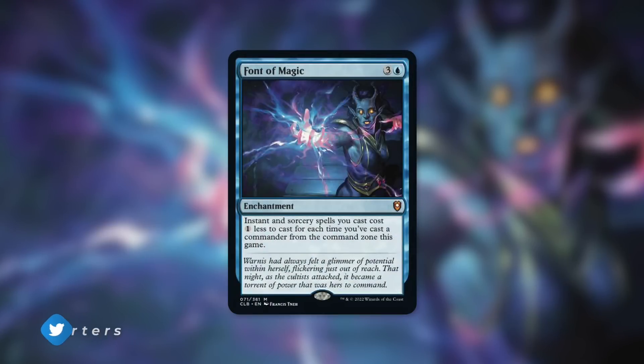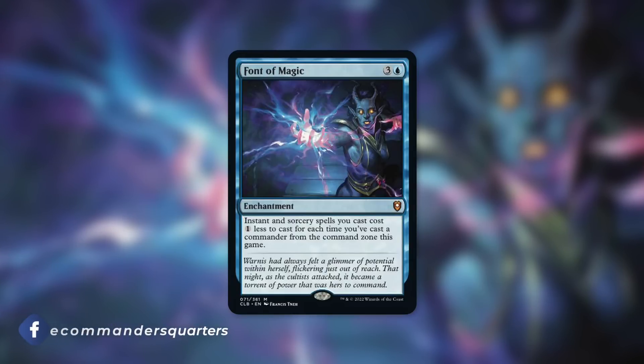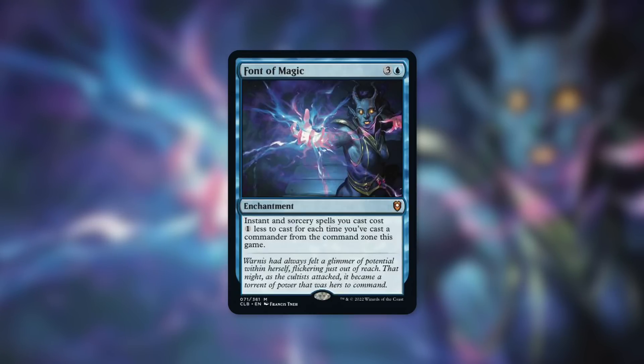Font of Magic is a mythic, and just about everything is mythic about it. It's an enchantment for three and a blue, and it says: instant and sorcery spells you cast cost one less to cast for each time you've cast a commander from the command zone this game. So this is a very straightforward card.